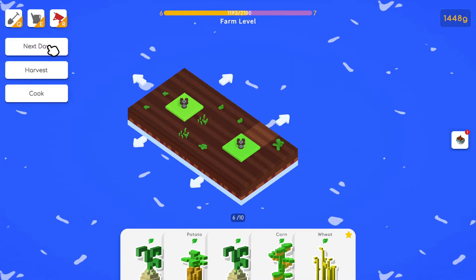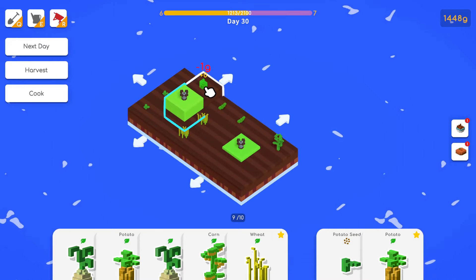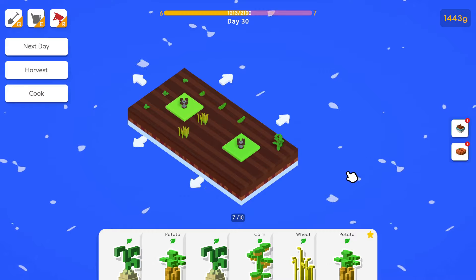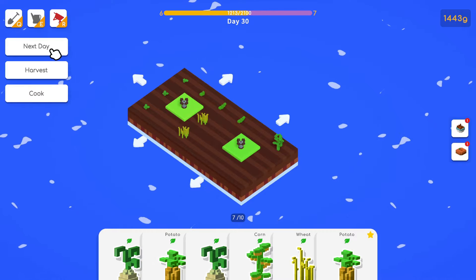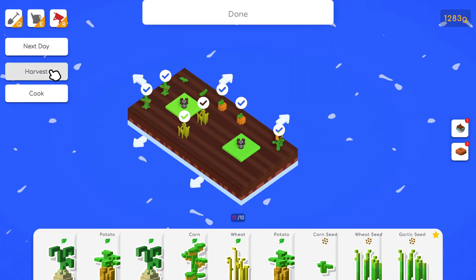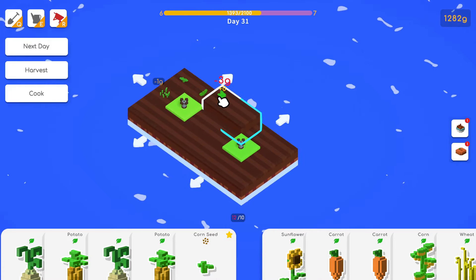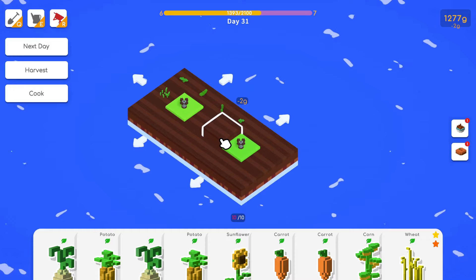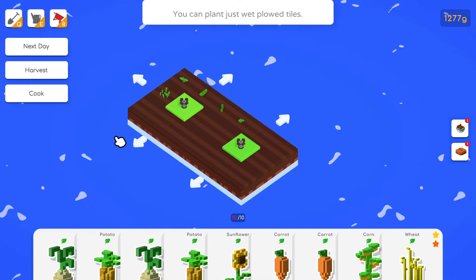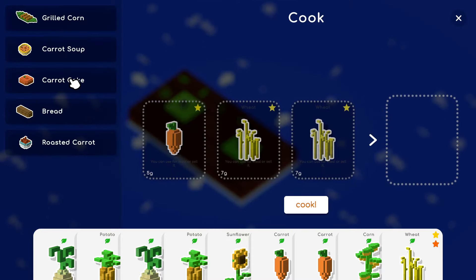We have a potato seed which can go here. We're actually running out of seeds — that's not good. We have another carrot. They want carrot cake and bread. Carrot cake is worth 60 but we get 96 out of it. We have no seeds so it's going to be tough getting to the next level, but it's random what you get.